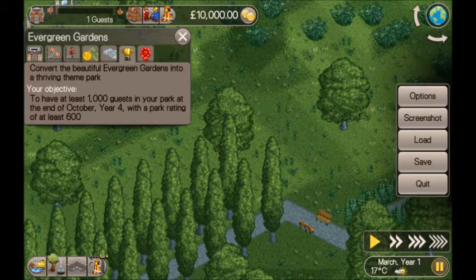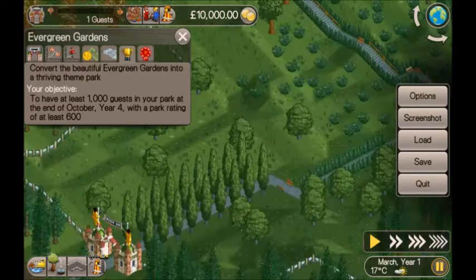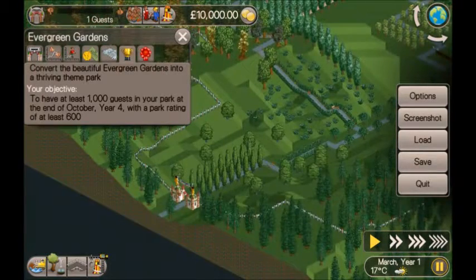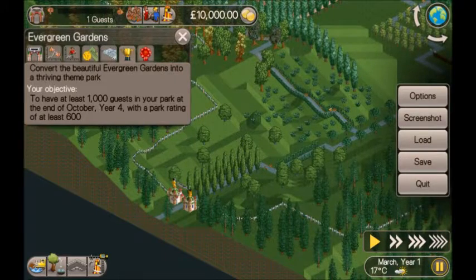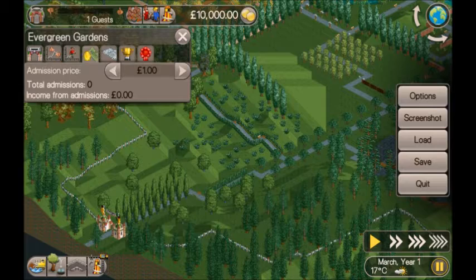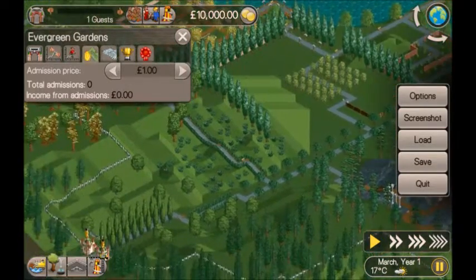Hi guys, welcome back. Today we are going to be playing Evergreen Gardens — convert the beautiful Evergreen Gardens into a thriving theme park. The objective is to have at least 1,000 guests in your park at the end of October Year Four, with a park rating of at least 600.